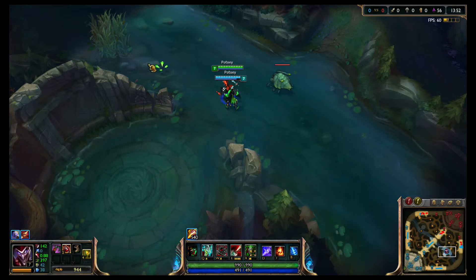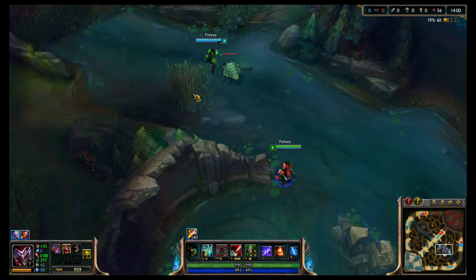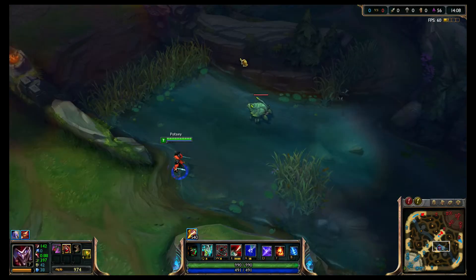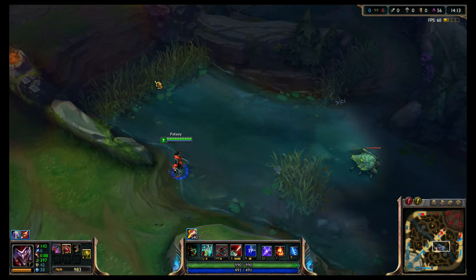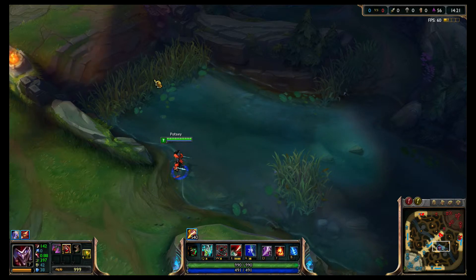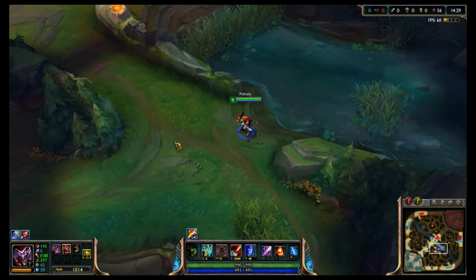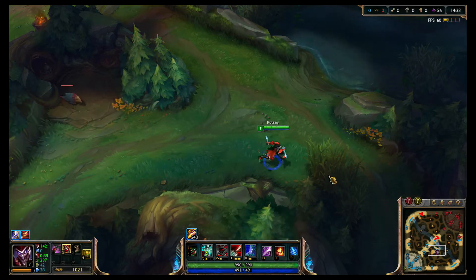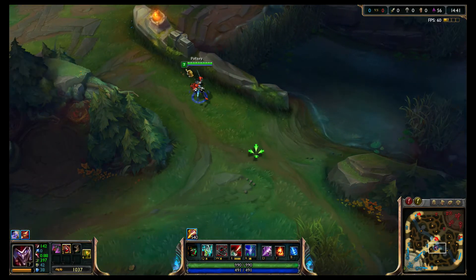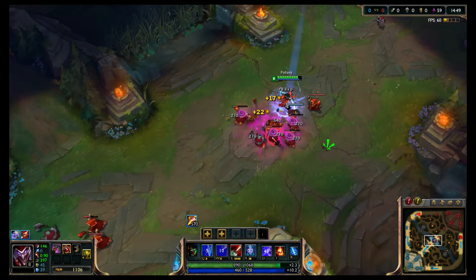One of the coolest things about Shaco is you can control the clone by holding the Alt key. If I was fighting someone and about to die, I could completely stop moving my character and just move my clone. The chance that someone attacks me versus my clone is around 40%, especially in lower elos, because people who play champions with clones don't think to use them properly until they have experience. So if I'm getting attacked and about to die, I can run into a bush and walk my clone around — or Q over a wall and send my clone in another direction. The chance of enemies seeing me when doing that is slim to none.